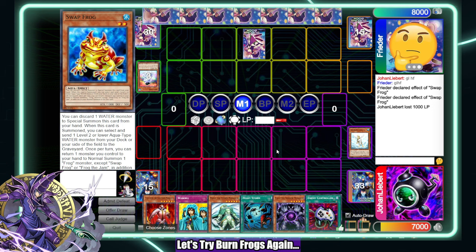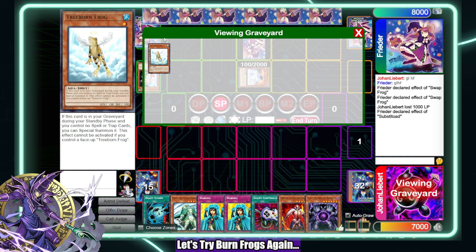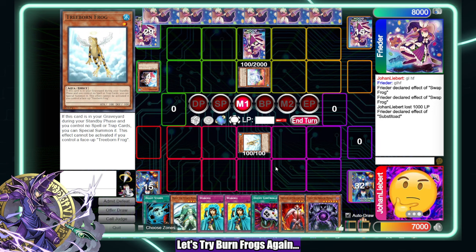They have a back row which is awkward. They bring back Treeborn Frog, summon Swap Frog and attack me. I'm going for Thestalos. They sub in the Toad — I assume they just drew that, otherwise last turn they would have used it. A Dupe Frog in defense does not seem good at all. I want to rise that — that seems like a good card to rise.